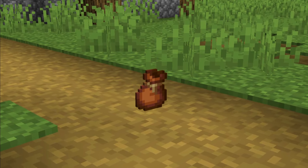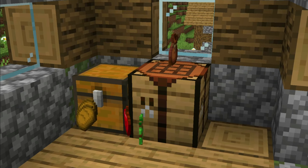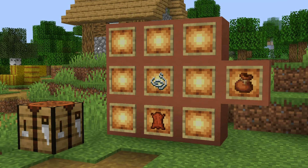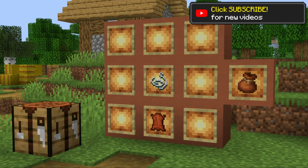Bundles are a new feature in the Bundles of Bravery Drop that allow you to pack items into them. This will be useful for storing many items in a bundle to help save inventory space. Bundles can be crafted using one leather and one string, with the leather above the string in the crafting table UI, to get one bundle.